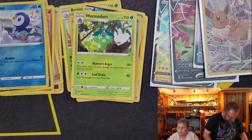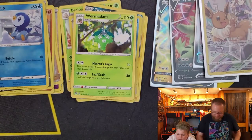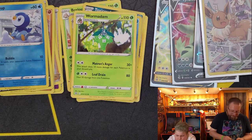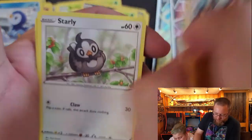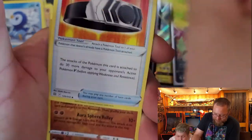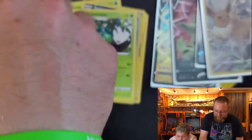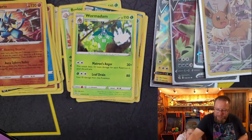It's back. Code card. And we have Cherubi, Raiolu, Starly, Spiritomb, Purloin, Magma Basin, Executor, Choice Belt, Reverse Holo Lucario, and another Mimikyu V, which is our second one today.